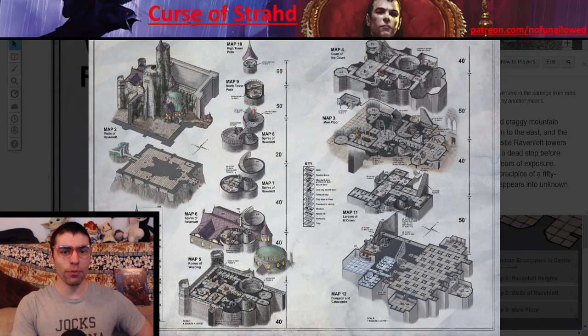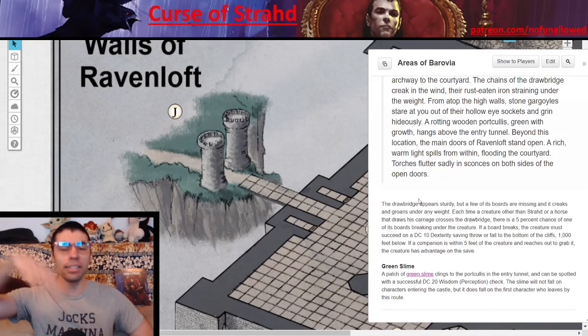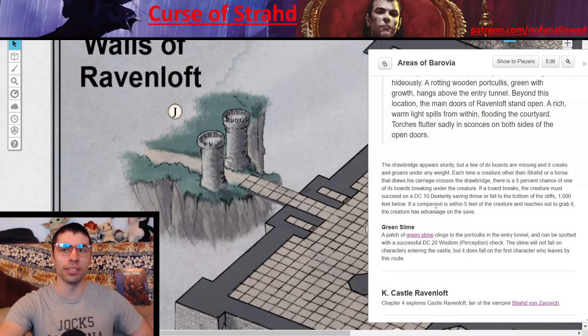Hopefully armed with all the items foretold in their journeys and with a fated ally by their side, they storm Castle Ravenloft. Before you enter the castle, you have to go through the gates of Castle Ravenloft, and it's here where we get this immensely long and awesome exposition to give to your players. That drawbridge appears to be sturdy, but a few of the boards are missing. For each character, roll a D100 — there's a 5% chance one of the boards creaks and breaks. If this happens, they must make a DC 10 Dexterity saving throw or fall 1,000 feet. If any companion is within 5 feet, they have advantage on the saving throw.